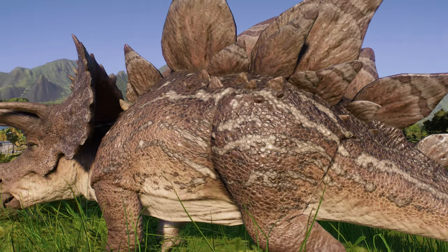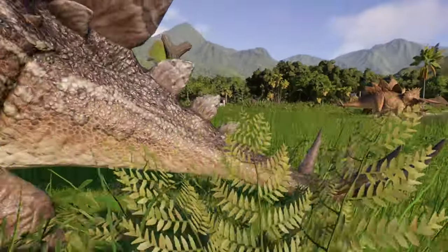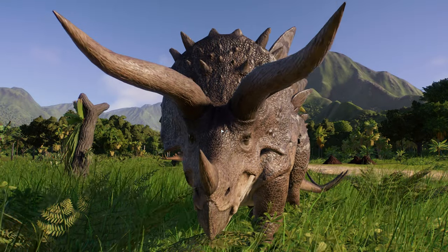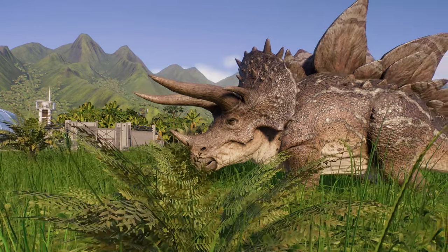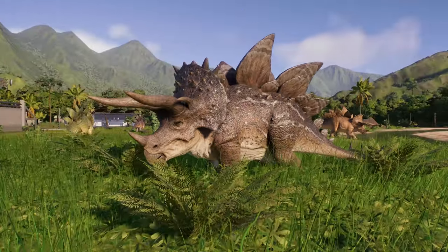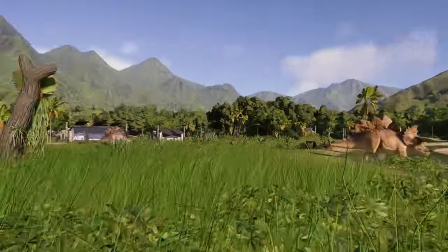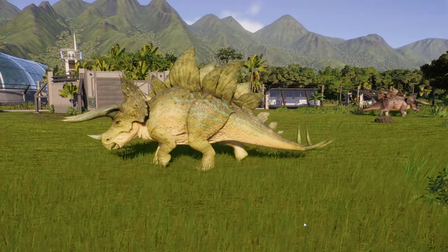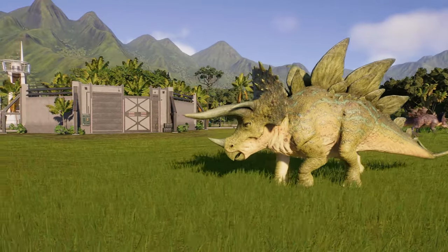Because this is a Stegosaurus-Ceratopsid hybrid, we also have a Thagomizer at the back, plates, and gigantic horns. It's not even a Triceratops anymore — it's more of a Centroceratops with its five horns. The plates, the Thagomizer, the crest — it's a tough old critter. It's not my favorite design because it looks a little too much like a Triceratops with some Stegosaur adornments, rather than a real true hybrid of the two.